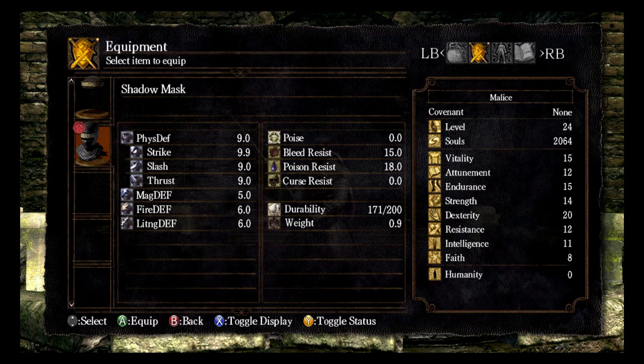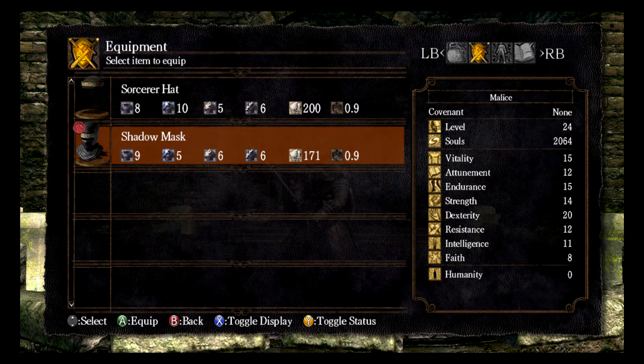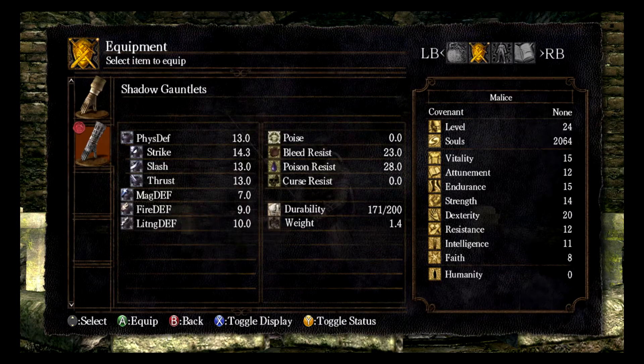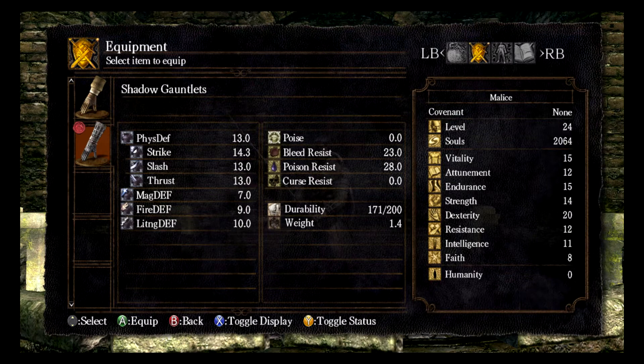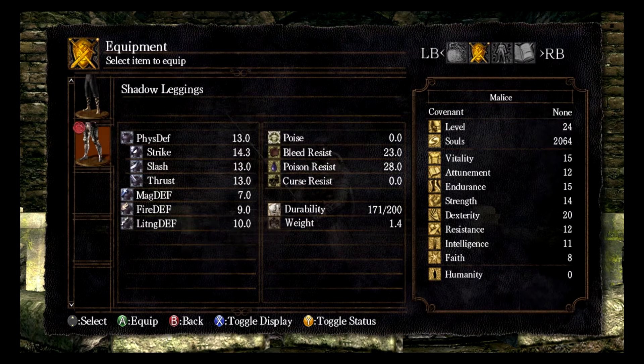Here we have our armor set — it's a combination of a few things. We've got the shadow set: shadow mask, shadow gloves, and shadow pants. And we're using it in sync with the Wanderer coat, just because it's more pleasing to the eye, in my opinion.